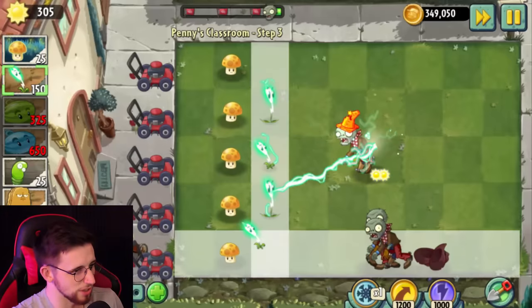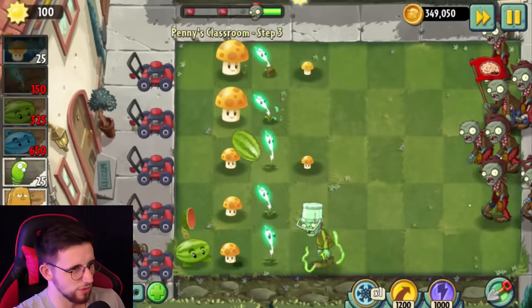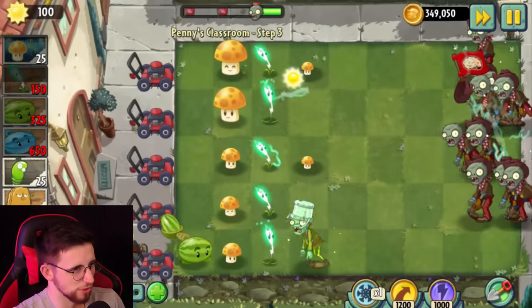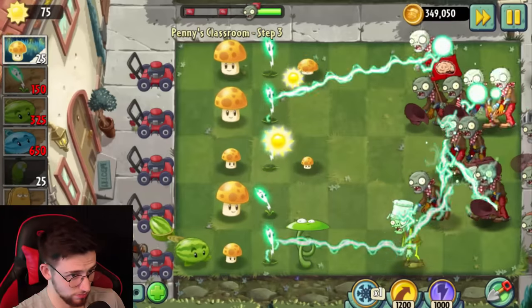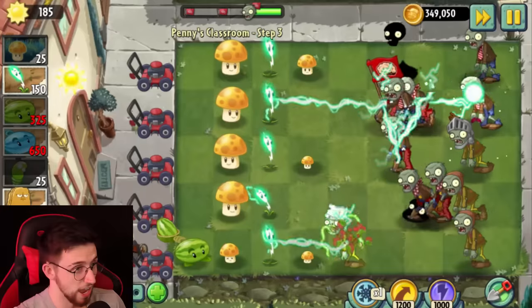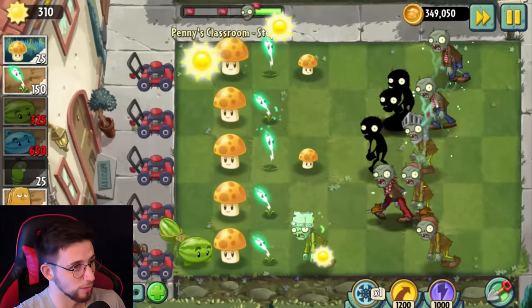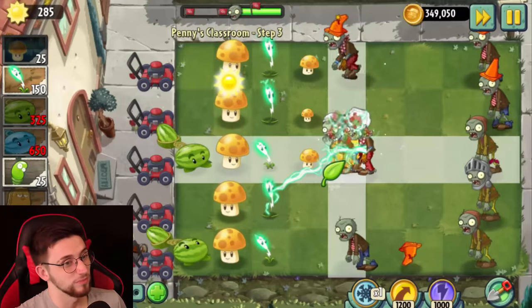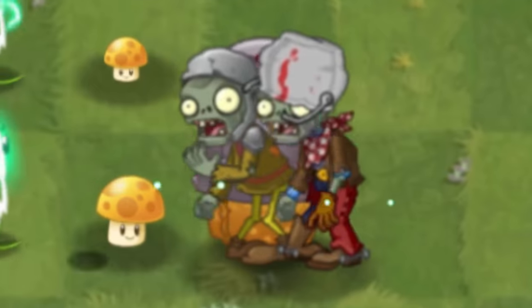Since Sun Bean is free, I might as well just throw them down. I don't even know if this thing's really worth using because how much do you even get from it? That's five sun. I guess the attitude I've got to take is it's free, so I lose nothing by throwing them down. I'm going kind of Sun Shroom, Lightning Reed, Sun Shroom, Spring Bean. Knights are going to be a problem — they're hella bulky and Lightning Reeds don't do very well killing them.